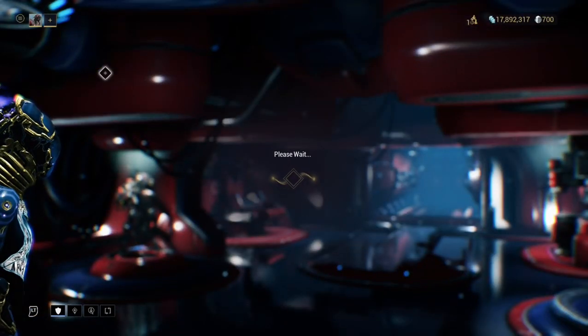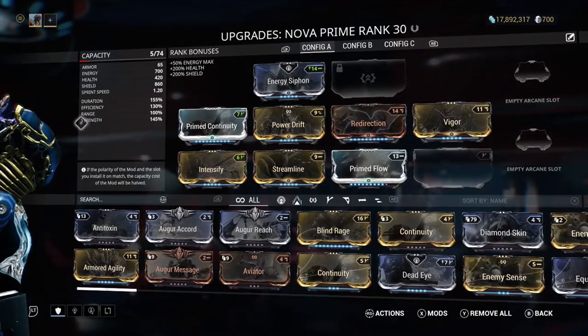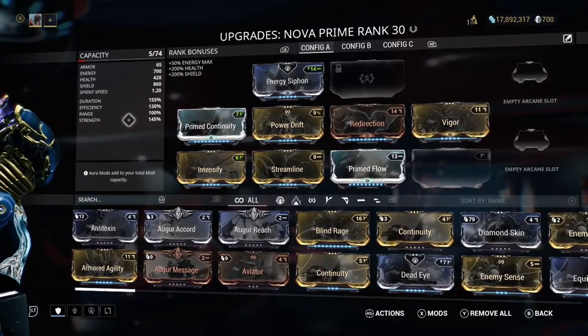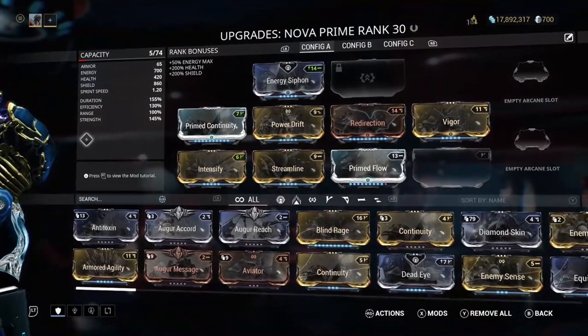The mods you want to focus on — you want to make strength as high as possible, because the higher the strength, the slower you'll be able to use her fourth ability, which makes enemies slow. I'd also go for a duration build — duration and strength maxed out.